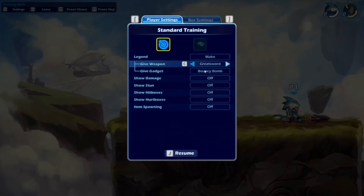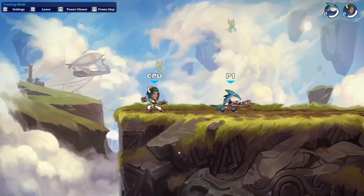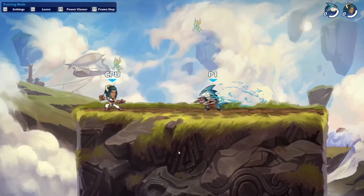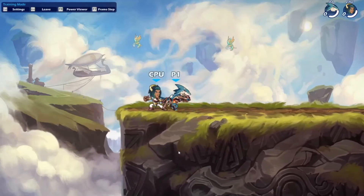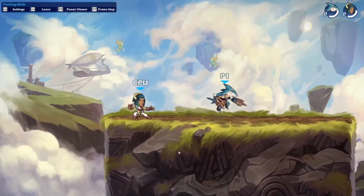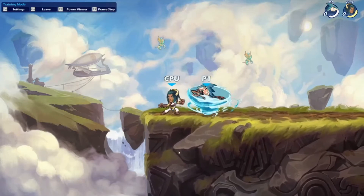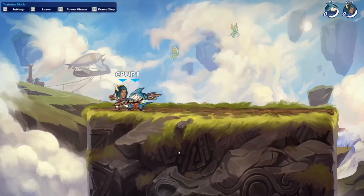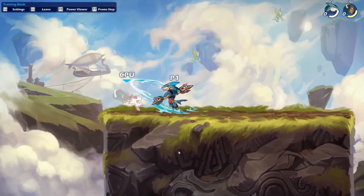Now let's go over to the katars. Starting with the down sig — it just spins around. Nothing unusual there, kind of short range. It might make up for it in damage but not sure.